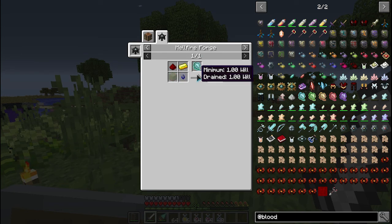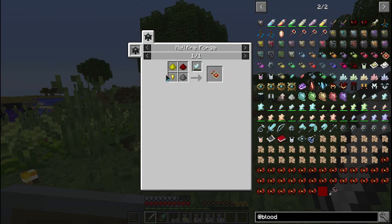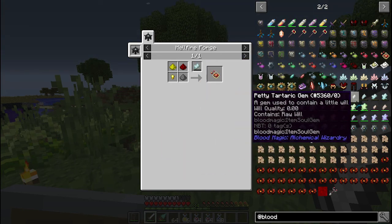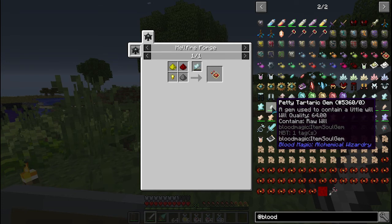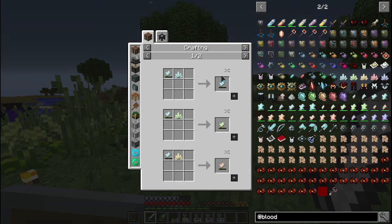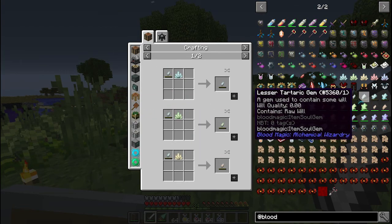The minimum is the Will required for the crafting, and the drain is how much it's going to use. For the binding reagent — glowstone, redstone, gunpowder, gold nuggets in a hellfire forge — the minimum is 400 and it will drain 10 Will. So if you have 400 Will, now you will have 390. The Petitartatic holds 64 Will, the next gets 256, and the next gets 1024. We need the Petitartatic, and for that we need Will.